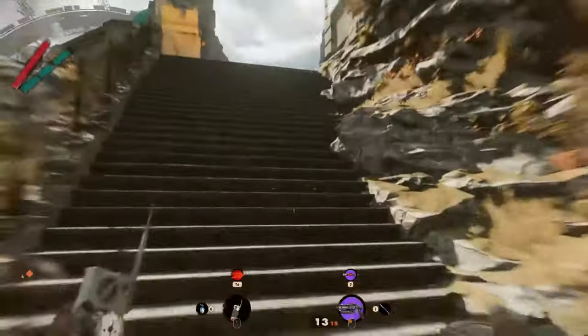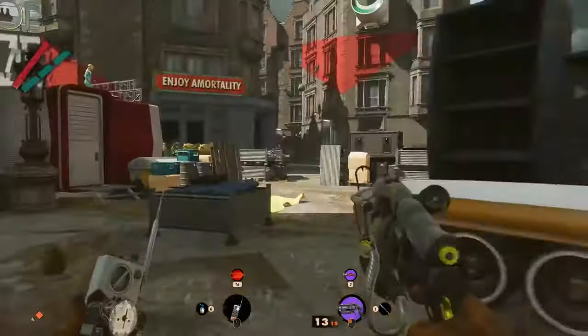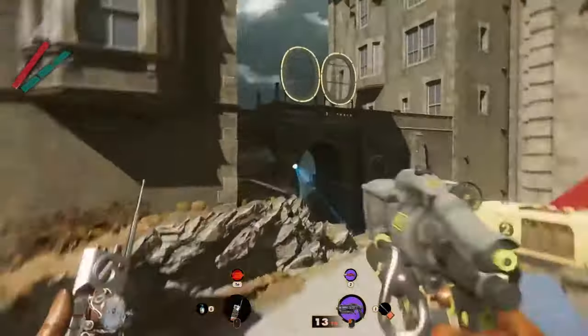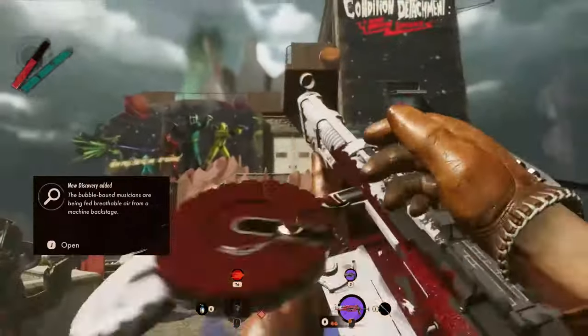Once up here, go to the left upstairs then to the right where you will find the library. Proceed further through the tunnel with the two zeros on top of it in order to reach the Charlize Roadplay area.